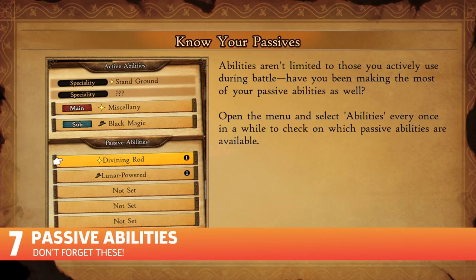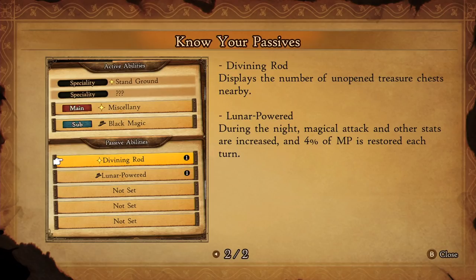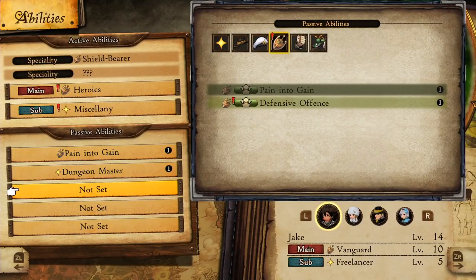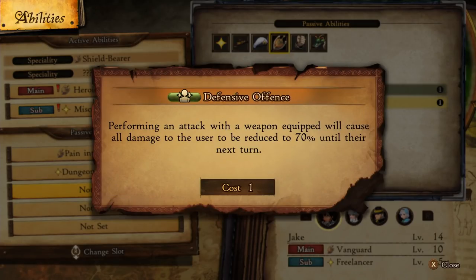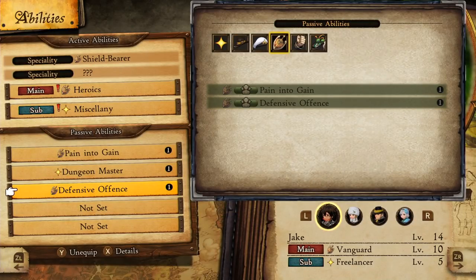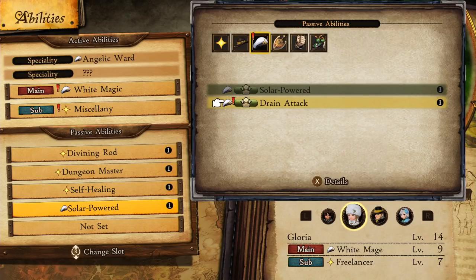Number 7: Passive Abilities. As you level up, you'll unlock passive abilities. However, if you want to reap the benefits of those passive abilities, you need to equip them. Go to the main menu and click on the abilities page. Here you can equip passive abilities that correspond to your equipped job and subjob. You can only activate five passive abilities at a time, and the game will not assign these automatically, so it's worth checking this menu often throughout your travels.